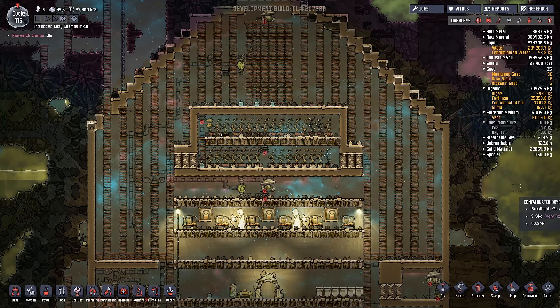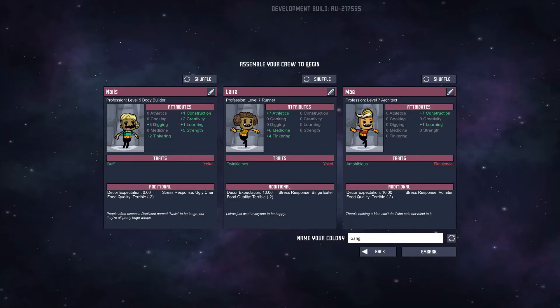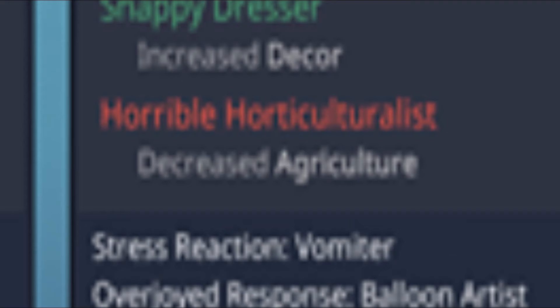It's a very involved game that requires a lot of player attention and effort to keep your colony alive. The game has you starting off with three space colonists called Duplicants. These three dupes can have their own stats — what they can or cannot do, what they prefer to do, or what they're good at or bad at. They also have at least one debuff.